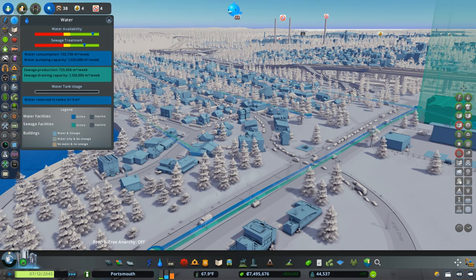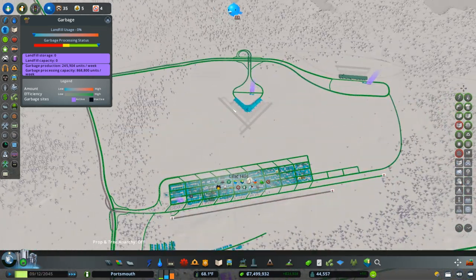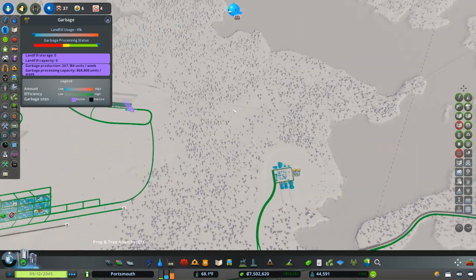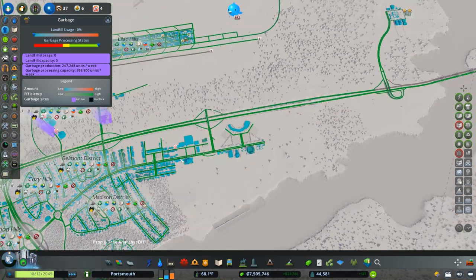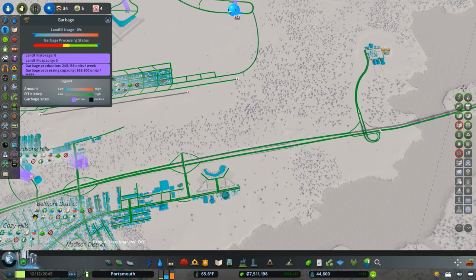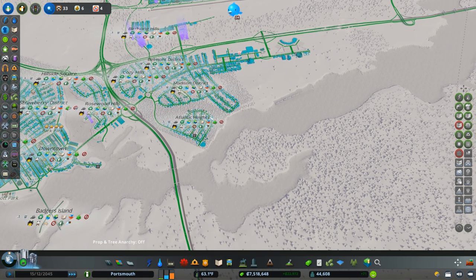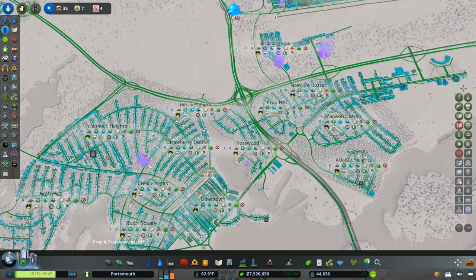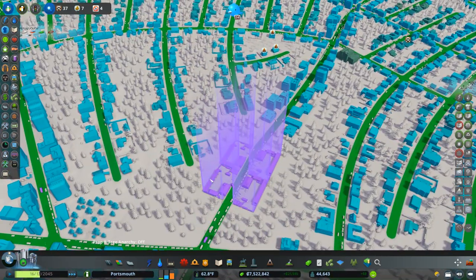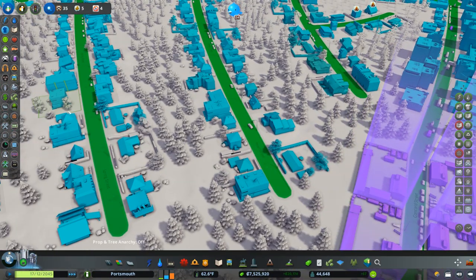Power and water are good for now. Let's look at our garbage coverage - looking pretty green everywhere. Somebody said in the comments we don't have a dump over here, but we do have an ultimate recycling plant right down the highway. That has a massive radius and we have way more garbage processing than we need. We're producing 246,000 units per week and we're able to process 868,000 so we should be good.